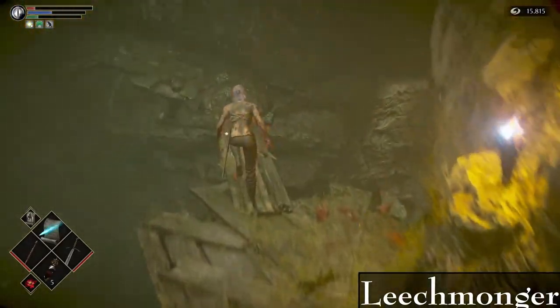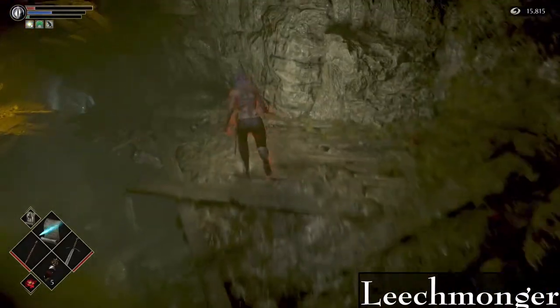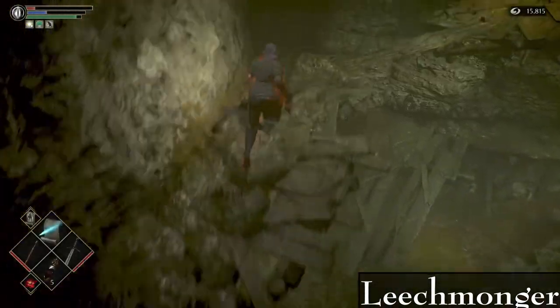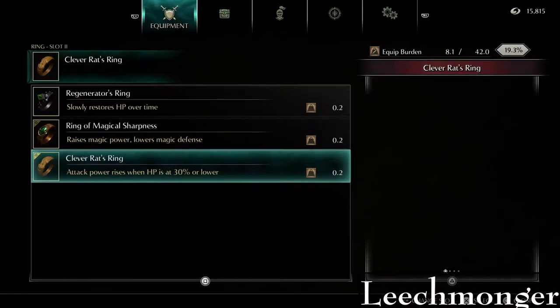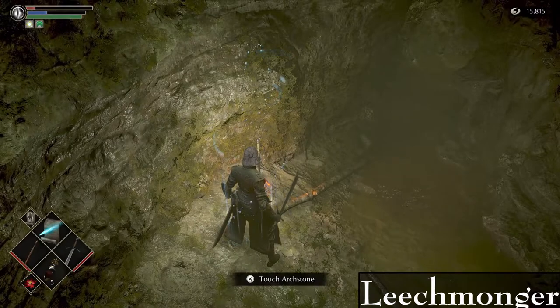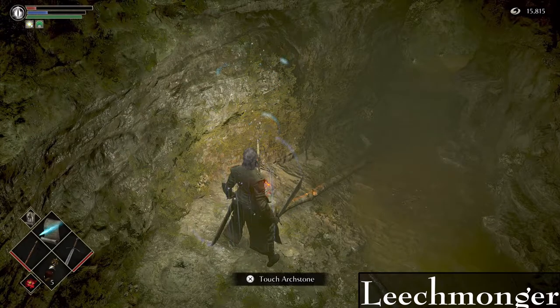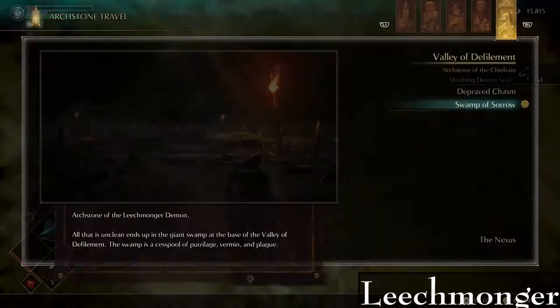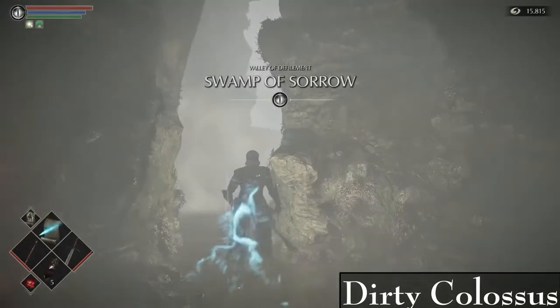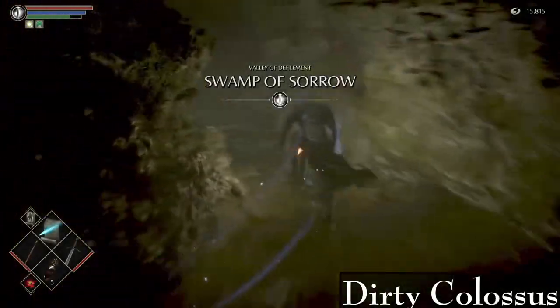After the last Soul Ray I put my clothes back on, go to the rock where the archstone was, put the regen ring back on — you'll need it for the swamp — and touch the archstone for the souls, since you're leveling one more time. Then start running this way.